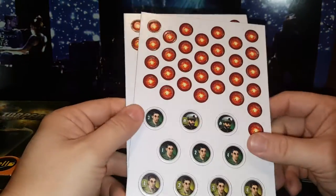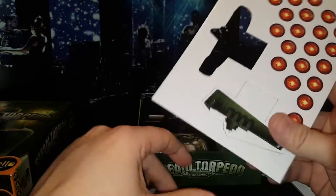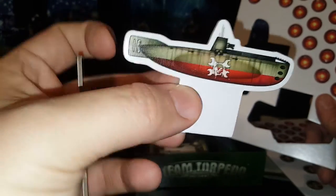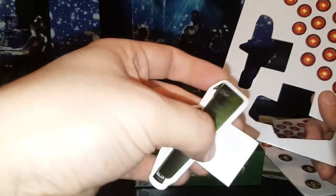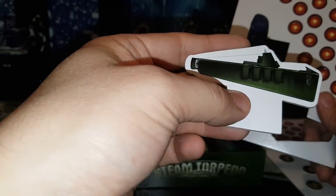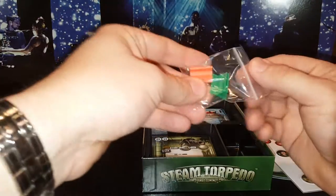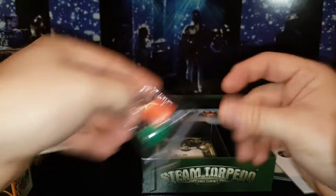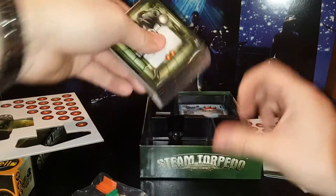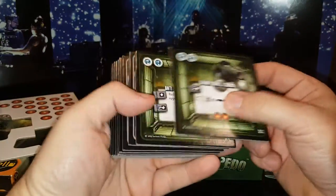Here are the token packs. Let me pop some of these out real quick. This is our first sub — kind of cool, same on both sides. And this is our second sub — could have been a little more colorful, but whatever. It comes with stands for your sub, which is neat, and it also comes with cards for the game.